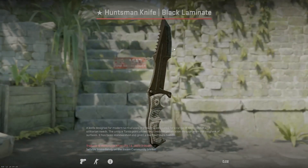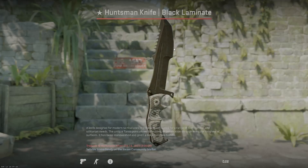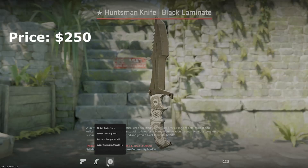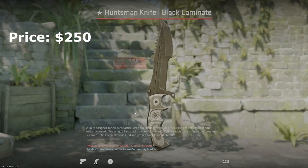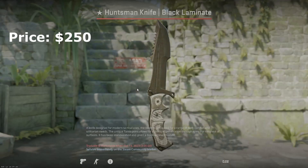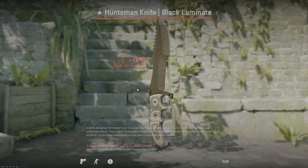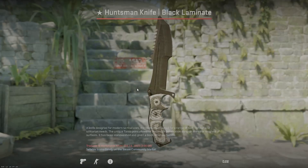If you're going to go with a black and white themed inventory, there's no better knife to get than a Huntsman black laminate battle scarred. As you can see here, I have a 0.97–0.98 float, but the higher the float, the darker the black is going to be. It doesn't look quite as good in CS2 as it did in CSGO, but this is going to be the blackest knife you can get, and it looks a lot better in game than it does when you're inspecting it.